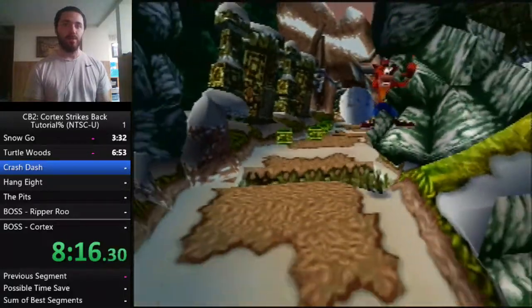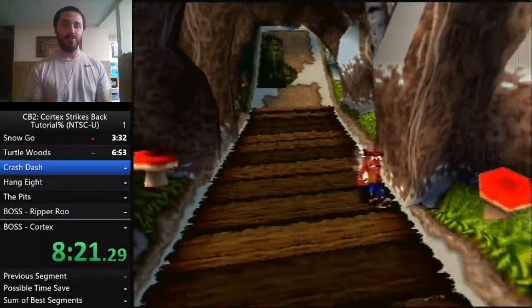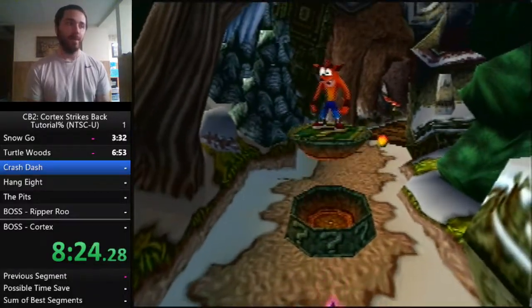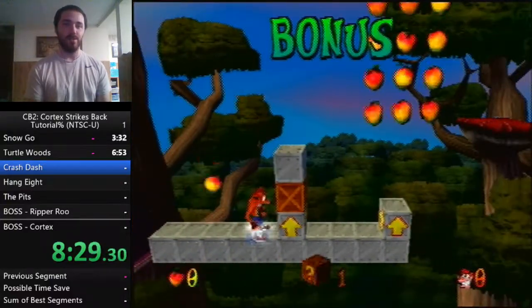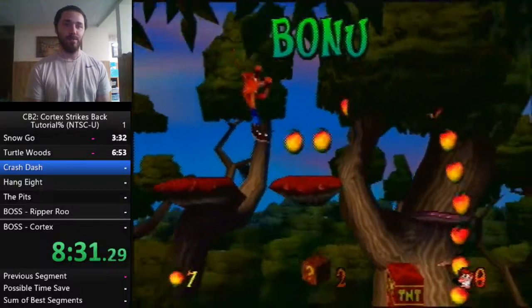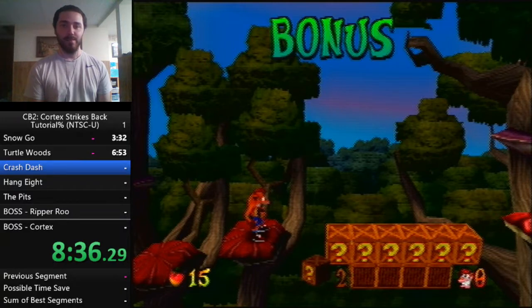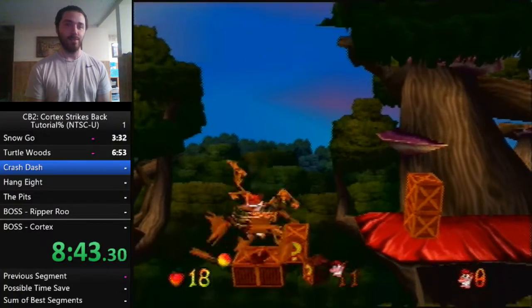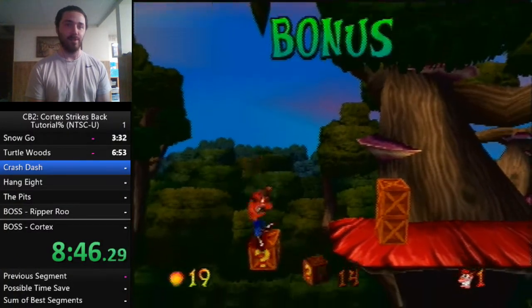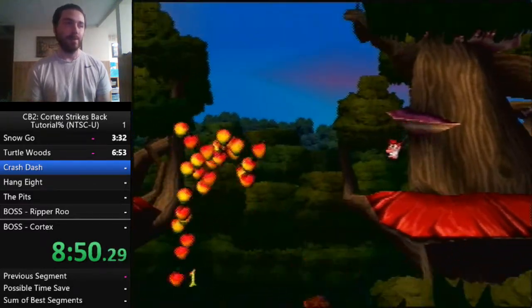There's no nitro detonator in this level, so you have to wait for the boulder to catch up and break the nitros manually. For the bonus: break those two boxes, step on that TNT, then jump-spin to break the top three boxes, do a quick slide jump spin to break the next two, and then another quick slide jump.